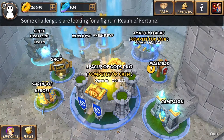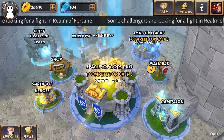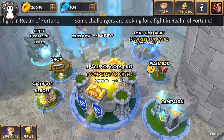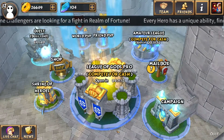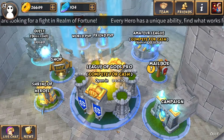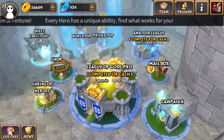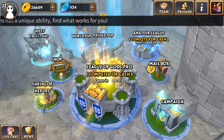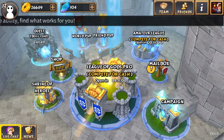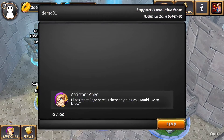Everything was downloaded successfully. You went ahead and created your account, selected your unique username, and registered with your email address. If you have any questions, please feel free to reach out to us at any time. One of the many ways you can reach out is through the live chat feature within the game in the bottom left-hand corner. You click on that and you will see Assistant Ainge — Ainge is there to help and support you and answer any questions you might have.